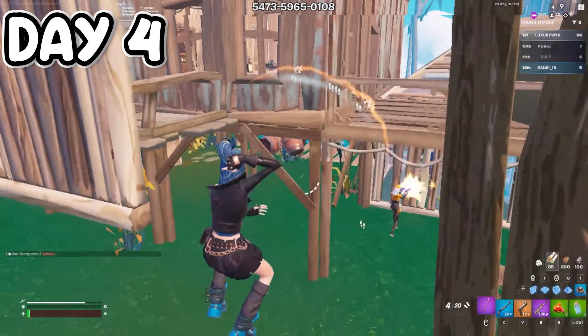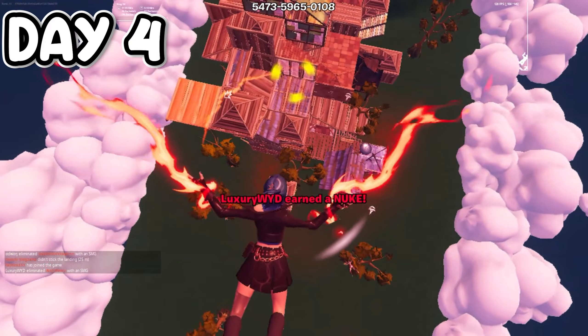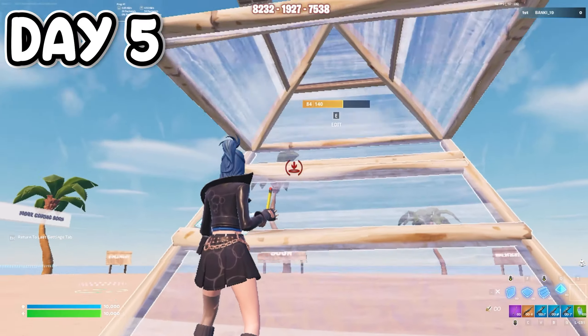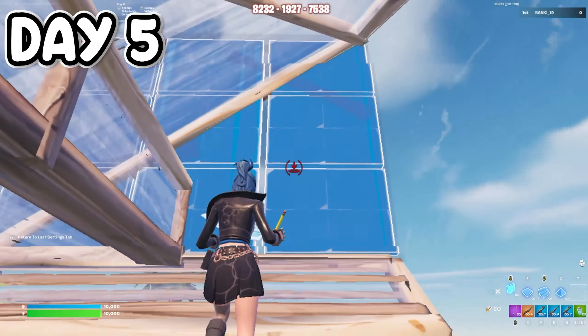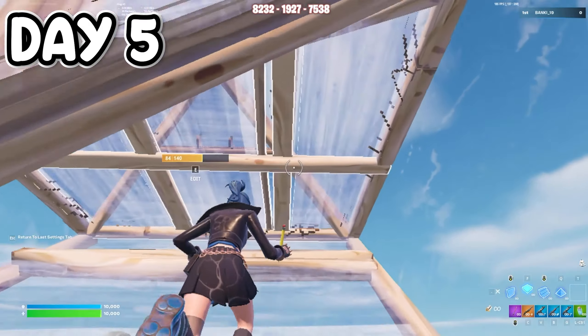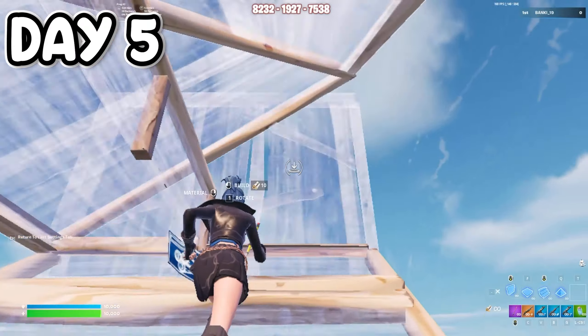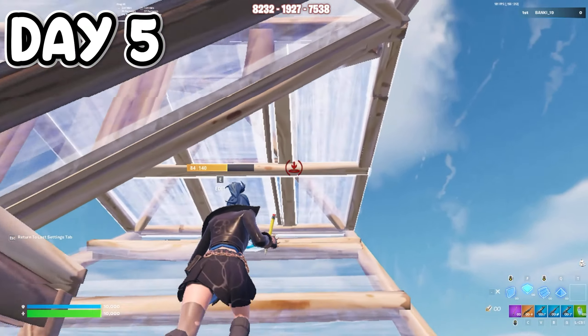Forever zone wars day four — faster building, more kills, more wall retakes, playing slower. I react quicker, I know where my opponents are. I still die, but overall everything is just faster. Since everything's so fast I've just adapted and gotten faster too. This round ended with a nuke — another player dropped it.